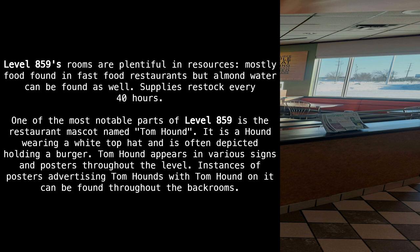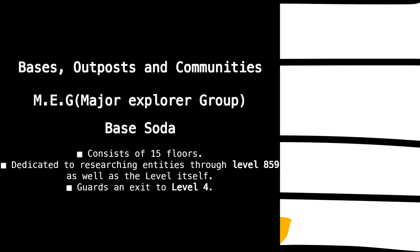Instances of posters advertising Tom Hound's, featuring Tomhound, can be found throughout the Backrooms. Bases and Communities: The MEG — Major Explorer Group — Base Soda consists of 15 floors, dedicated to researching entities through level 859, as well as the level itself.